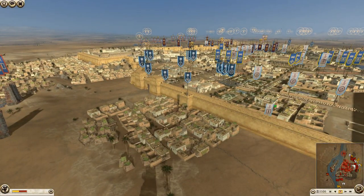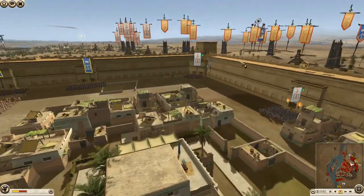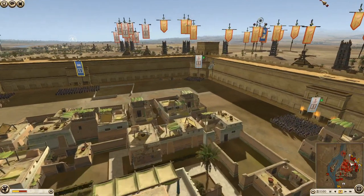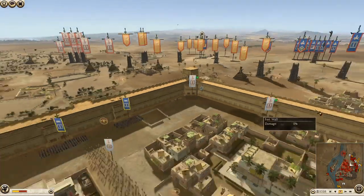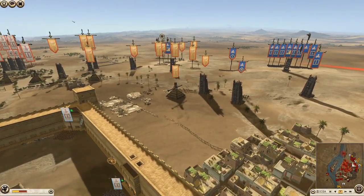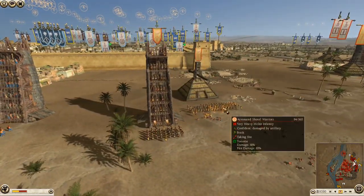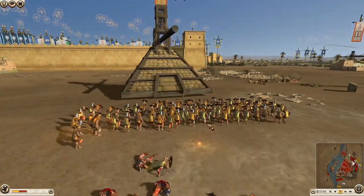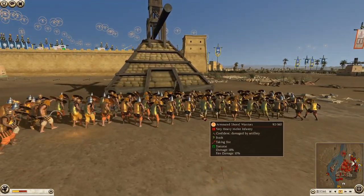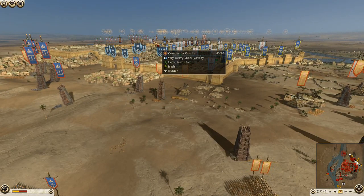I'm hearing bombardment going on — looks like they're going to bring tortoises up as well. That's a good move. There are already a lot of Armored Shotel Warriors in there, which is a great unit to take out with artillery. I'm not quite sure whose artillery that is — might be Pontus's.